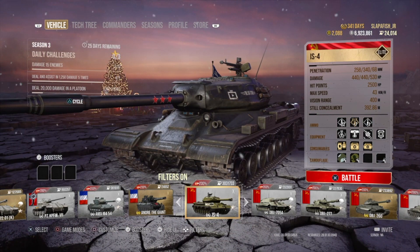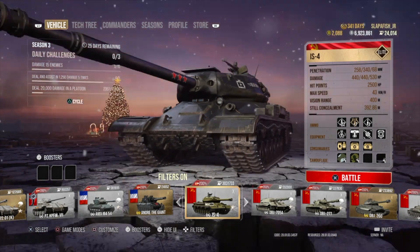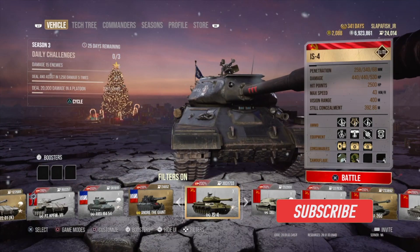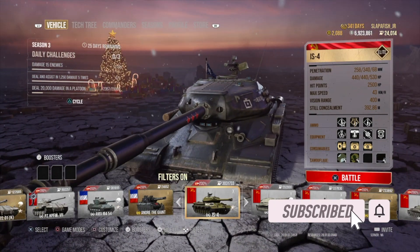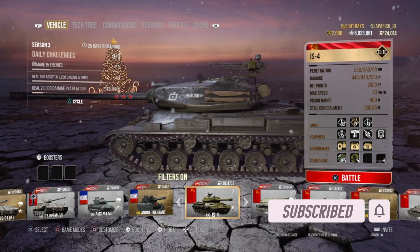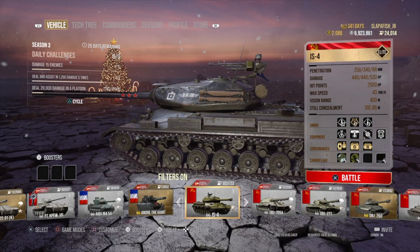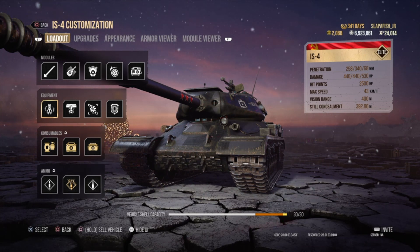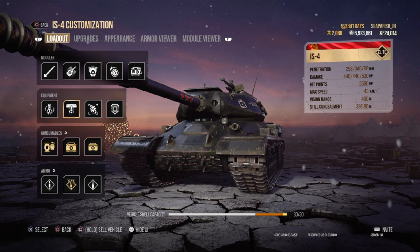First of all, let's go over how to put equipment on. On the bottom left of your tank you'll see a button that says 'Customize' — on PlayStation 4 it's Square. Go to the tank you want to equip, make sure you're on the loadout tab, and go to the equipment slots and click one.